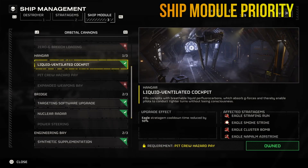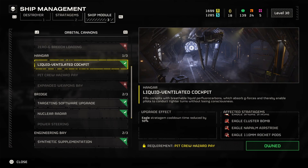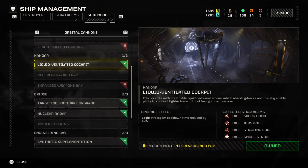When it comes to ship modules, there is really just one that we suggest you get as fast as possible: the Liquid Ventilated Cockpit. It fills the cockpit with breathable liquid per-fuller carbons, which absorb G-forces and thereby enable pilots to conduct tighter turns without losing consciousness — Eagle stratagem cooldown time reduced by 50%. This is really, really good because our Eagle Airstrike is one of our main tools, and this will help you get it back much faster. If you swap it out for anything else, don't bother with the Liquid Ventilated Cockpit. Although eventually you want all the ship modules active since they're just passive buffs — prioritize this if you're going to be using Eagles a lot.